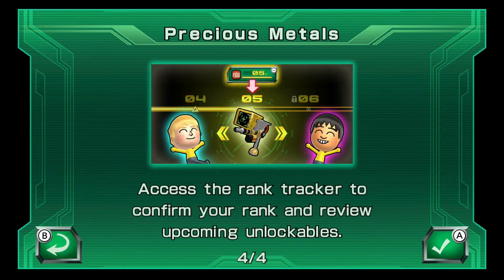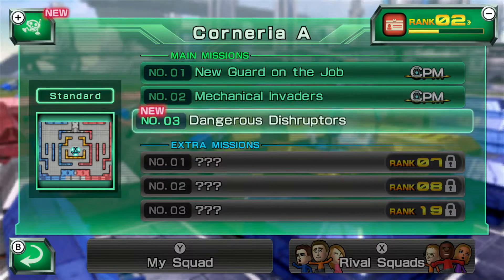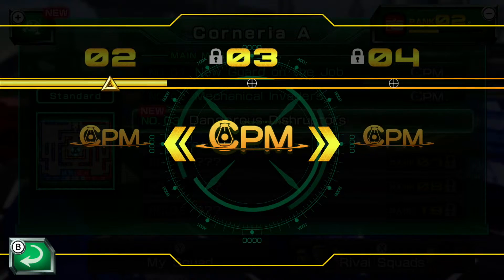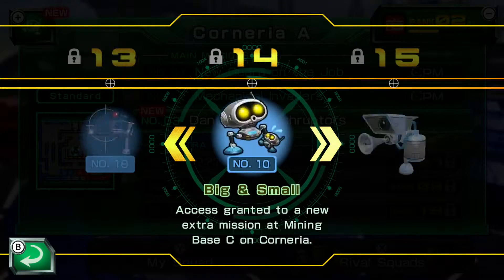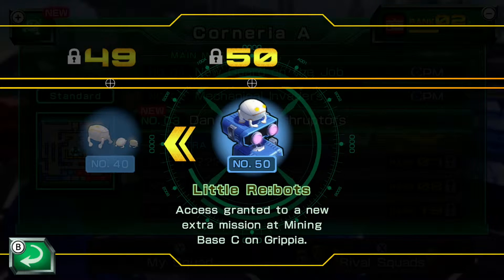Access the rank tracker to confirm your rank and review upcoming unlockables. Alright, sweet. So I guess these are just the basics, and then the extra missions unlock at whatever rank that is — that's pretty cool, rank 2. How many ranks are there? You can go up to 50. Alright, cool.